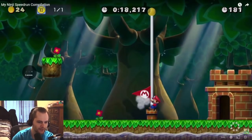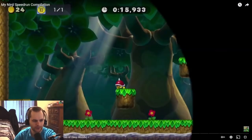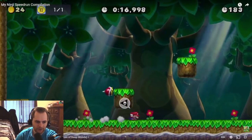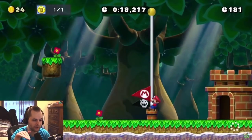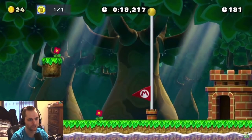Wait, did he do a crouch slide? Oh, that's a corner boost. If you don't know what a corner boost is — they try and jump into the corners as they run under them, and the wall pushes them forward, saving a minuscule amount of time.